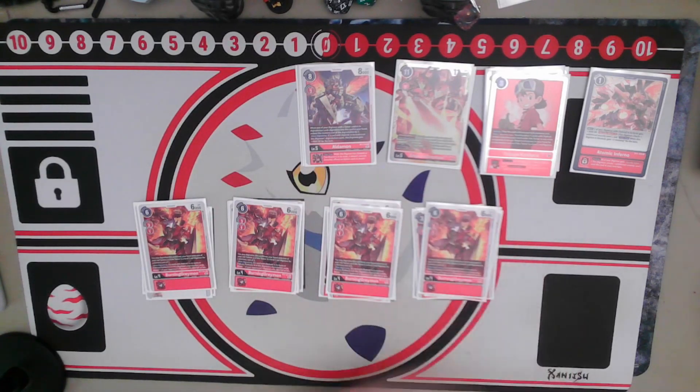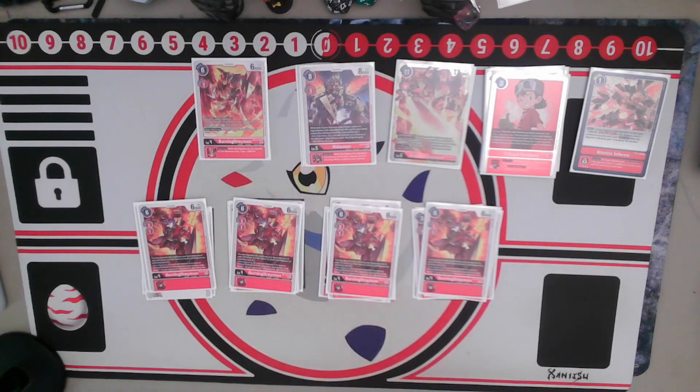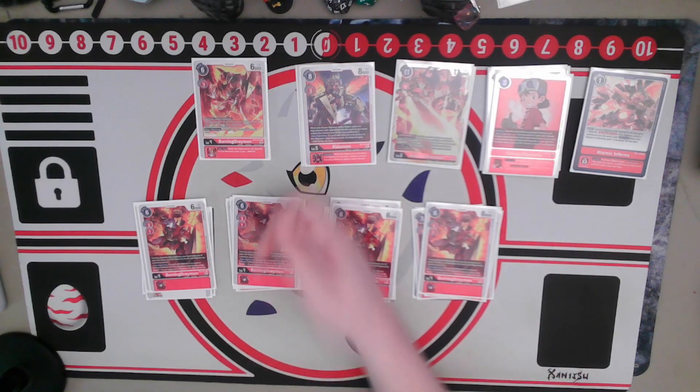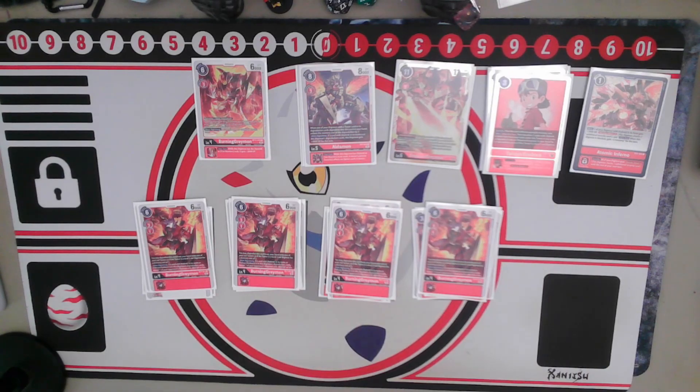I'm also running four copies of BT-7 Burning Greymon. This is a really good mid-level removal card for dealing with the opponent's low-level threats under 4000 DP, which comes up quite a lot in matchups like Bloomlord and Hunters. It clears bodies for almost nothing while netting us a decent body to start being aggressive with, and he's another hybrid to digivolve on top of our Takuya. We can also cycle on top of level 4s to make him even more powerful depending on what's underneath.